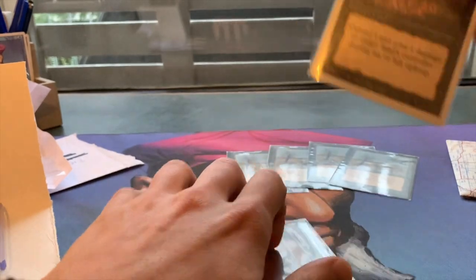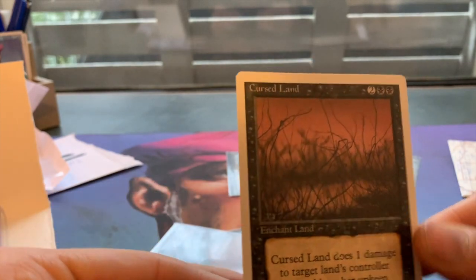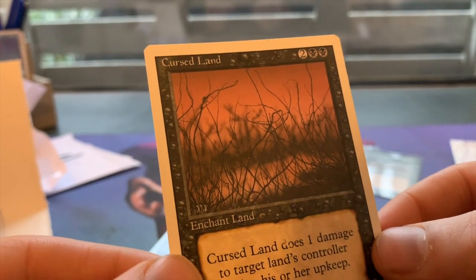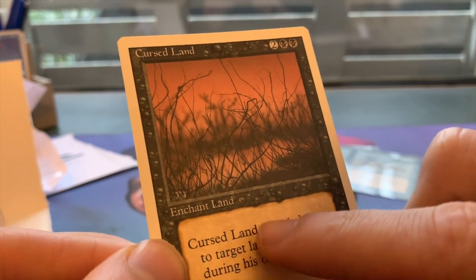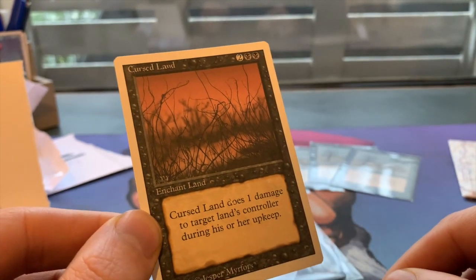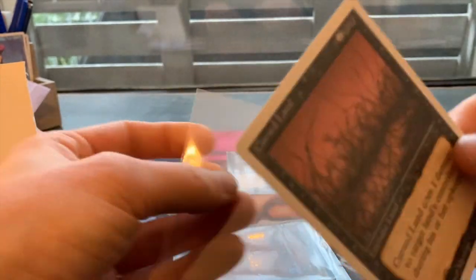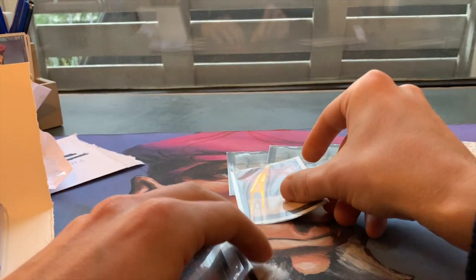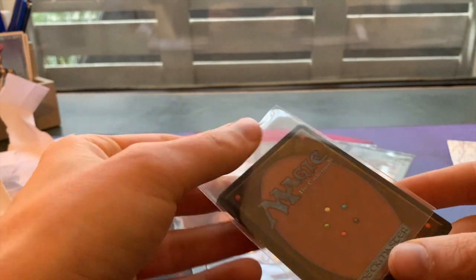Cursed Land - let's take a look at this card. First off, beautiful condition. Mike, I can't believe you're just sending these to me, thank you very much. It's two black and two to cast. Cursed Land does one damage to the target land's controller during his or her upkeep. The problem with this card is the fact that it's two black and two to cast - if it were just two black it would see a lot more play. I'm going to put it here with my Blights; I think it's a nice combo.